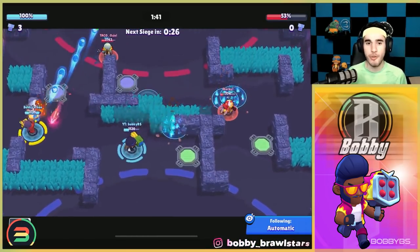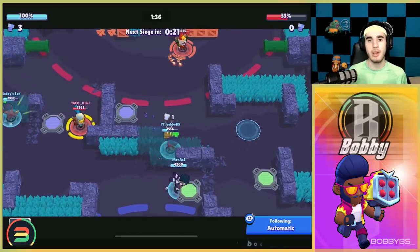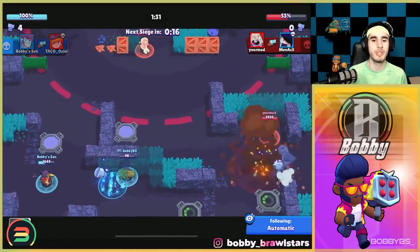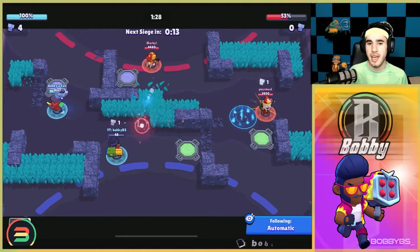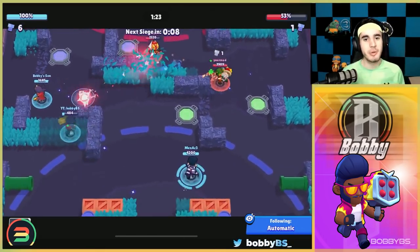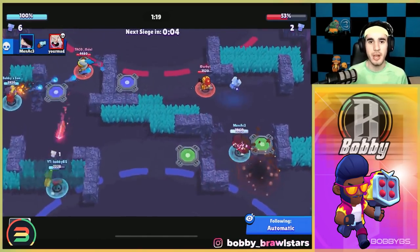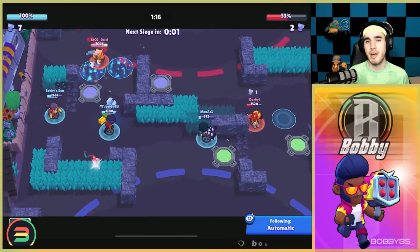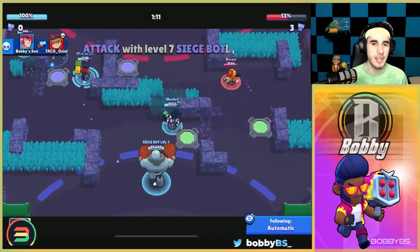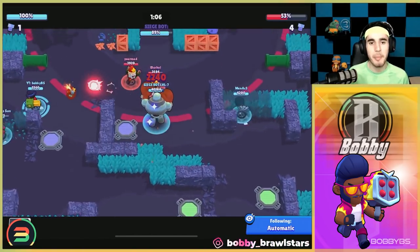If you're playing bounty or Brawl Ball, use the Rocket No. 4 star power for the additional shot. The fire star power works best for siege and heist because you're shooting at a stationary object and it deals roughly 1800 additional damage. Brock works in basically every single mode, and if you know your ranges and hit your shots, he's a very easy brawler to push.